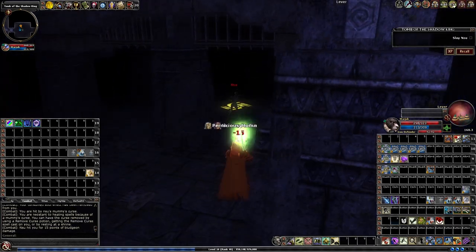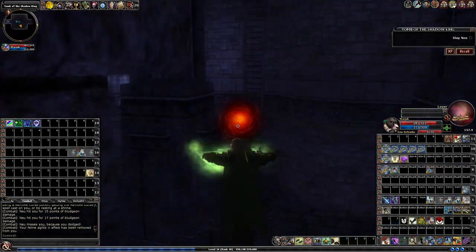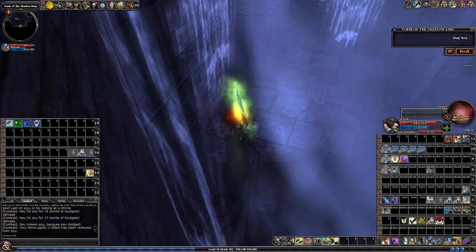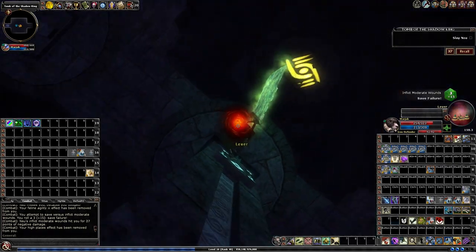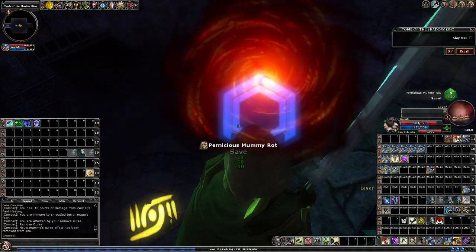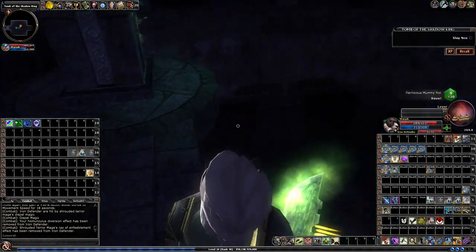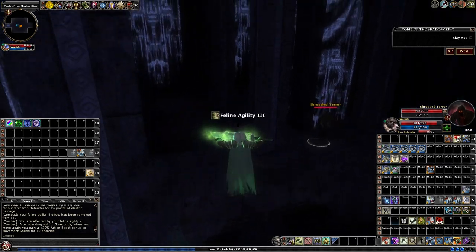Now I need him to stop right in the middle. The way to do that, you're supposed to run across the room and outpace him, then climb up the ladder — that should make him stop halfway in the middle. Doesn't always work. Again, if you had two players, you'd have one standing in the middle taking aggro. You really need three players for it. He doesn't want to come to me, so I'll clear out this round and try again.